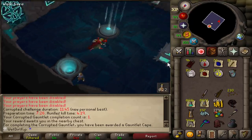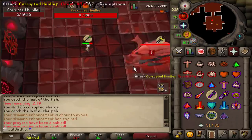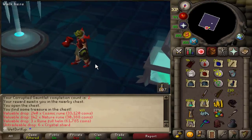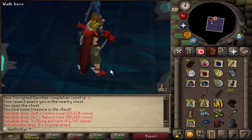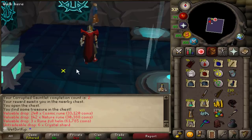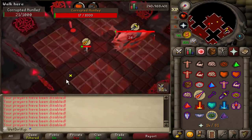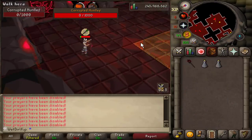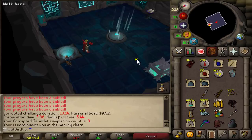Let's see the loot from the first ever corrupt gauntlet. Dude, that's such a good feeling. Two in a row and a new PB. When you get a corrupt KC you get this cape, and it's storable in the POH. It has no stats — it is just completely cosmetic, and if you destroy it you can only get it back by doing another corrupt gauntlet. Three in a row though — kind of unlucky on the Hunllef kill but three in a row. Four in a row, and that has to be another PB.